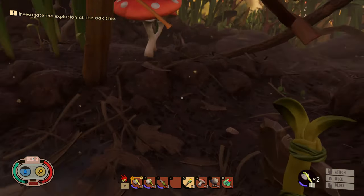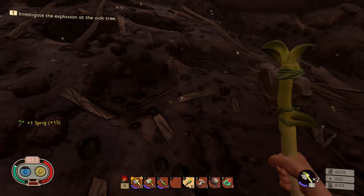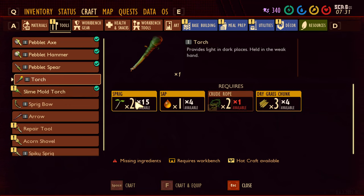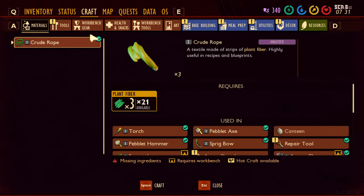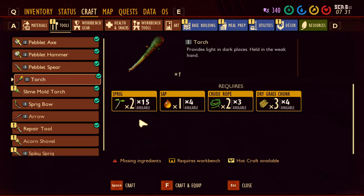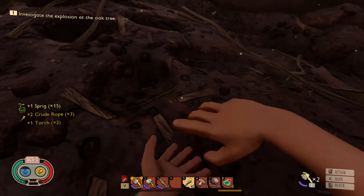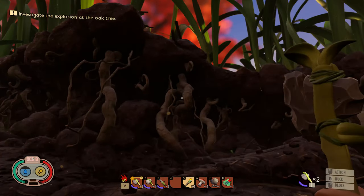Let's head back over this way. We're gonna need another torch. We need the ingredients, so let's craft those up. Craft. I want to craft this. Good - we want a second torch. That way when the other one runs out we have a backup.